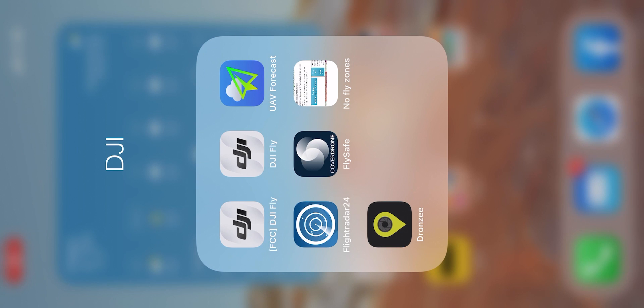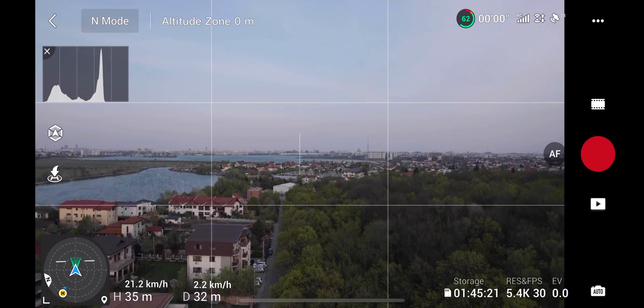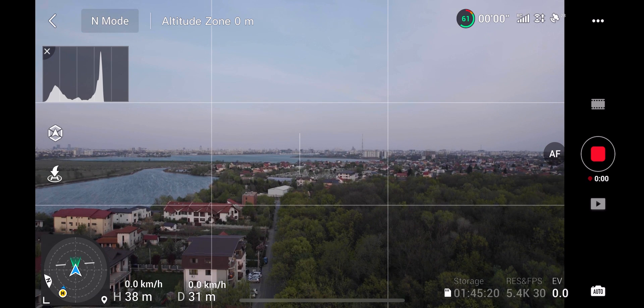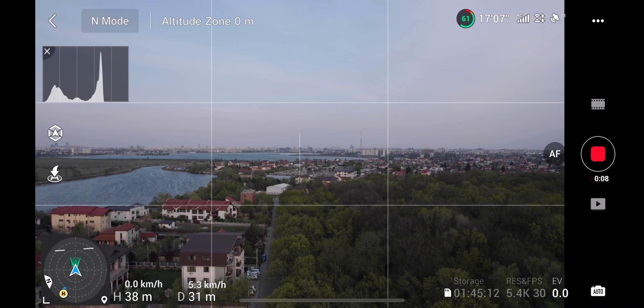I'm starting the normal DJI Fly app now and we're gonna see how CE mode gets along. I'm in the air, getting it to about 40 meters, and I'm checking the transmission tab. As you can see, we only get auto channel mode — no manual option — and the one kilometer line is below 90 on the left scale. So this is CE mode.